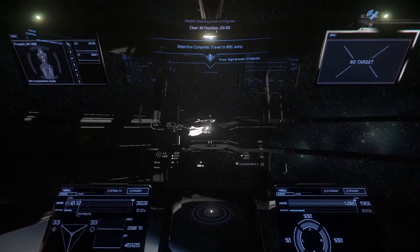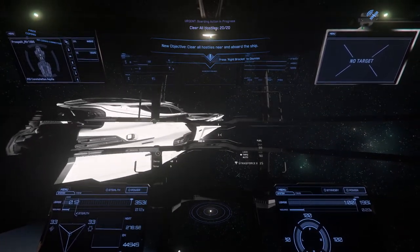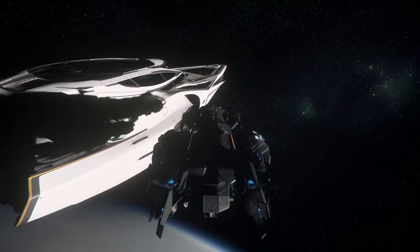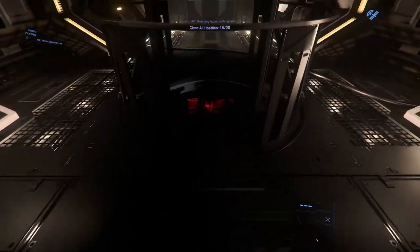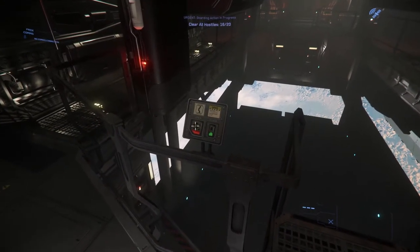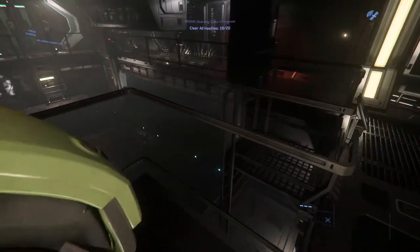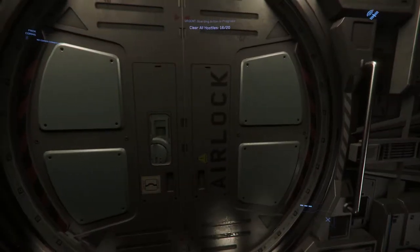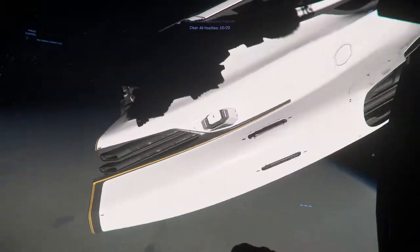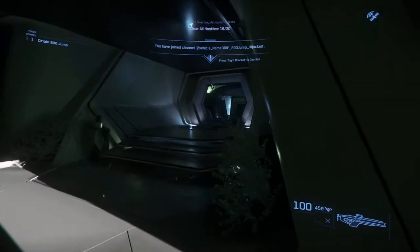So we have a docking collar on the left and right — you don't really want to go into zero atmosphere with one of the elevators, it's kind of a clusterfuck. The docking collars are a little weird to exit and enter but they're still better than going in and out of the elevators into zero-G. I forgot to raise the ramp — that's interesting, it seems to have bugged out. I've never seen it do this before. EVA likes to do some funky things when you exit your ship lately.